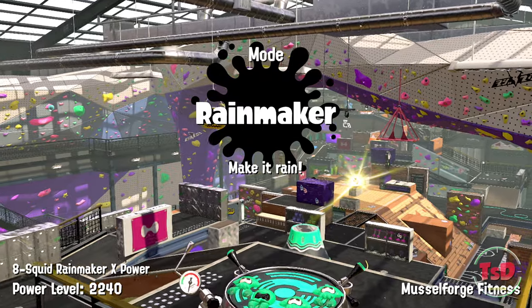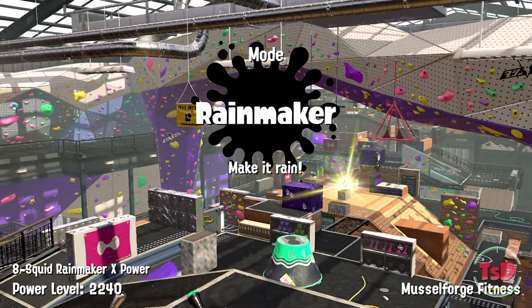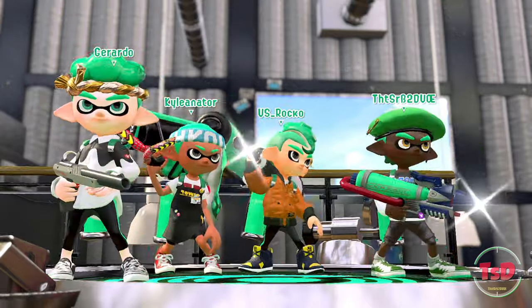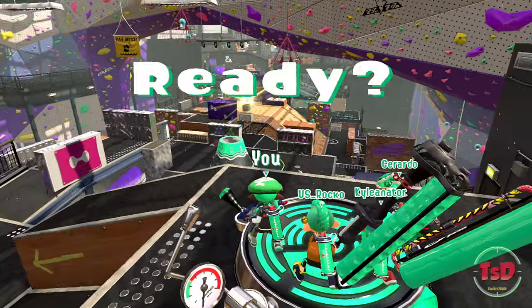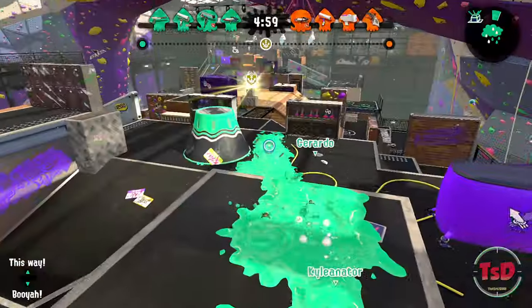Alright, take two guys. Let's try and get this game going. Hopefully we get Humpback Pump Track. If we get Muscle Forge, then oh well. So here we are. I'm going to try and pick up the Rainmaker a little bit more if that helps. That guy's name is the Kylenator — that's kind of funny. Alright, we've got a bunch of rollers here. We've got his N-Zap — that's kind of nice.